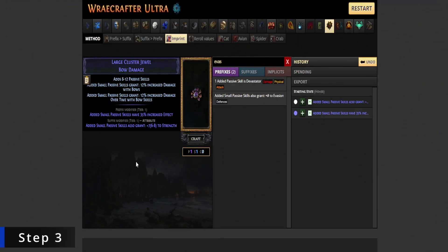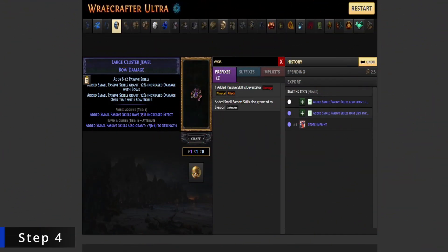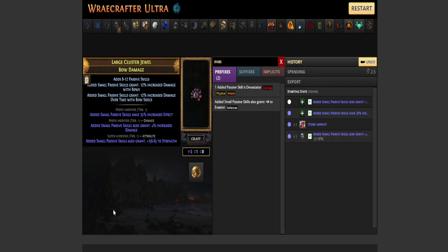Step three: use a Craicic Chimeral to create an imprint checkpoint. Step four: use a regal orb. We are looking to get added small passive skills also grant to maximum life. If we regal a suffix, just use an exalted orb. If we regal a bad prefix,